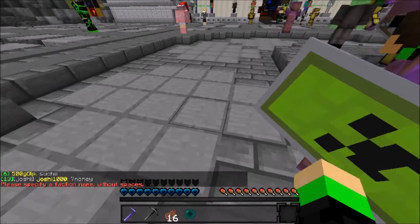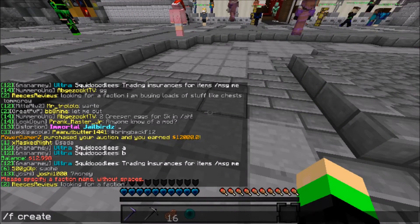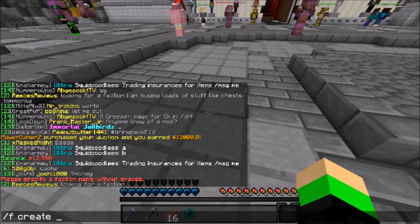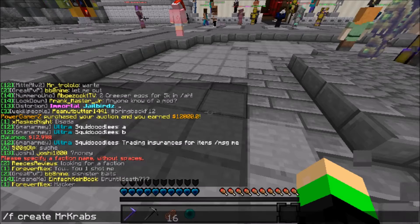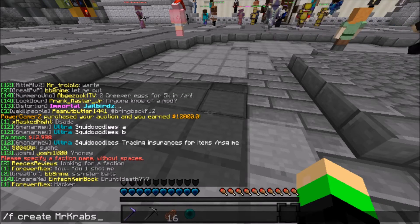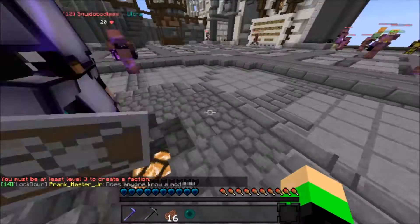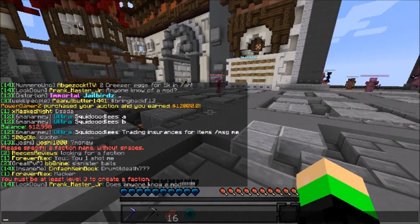First I want to get a base because we can't really do anything without a base. F create — what should we call it? Okay, I thought of something: just don't ask. Mr. Krabs OP. But you need to be at least level 3 to create a faction.